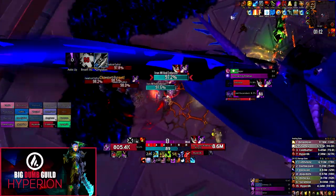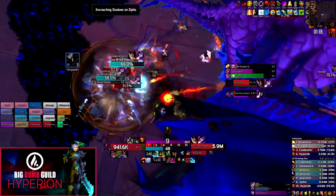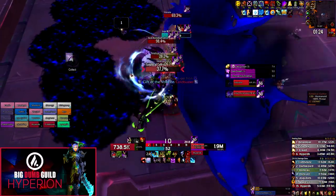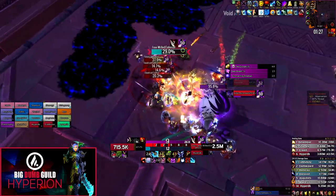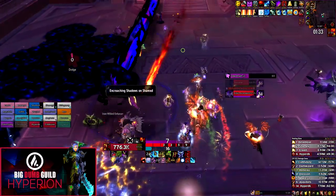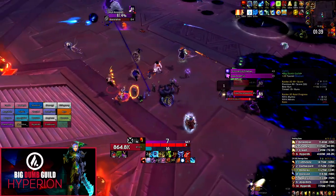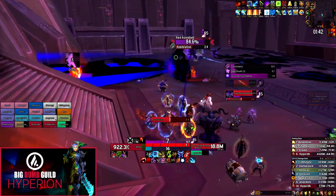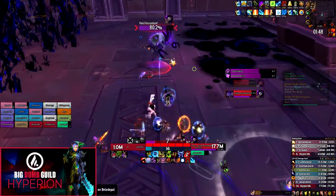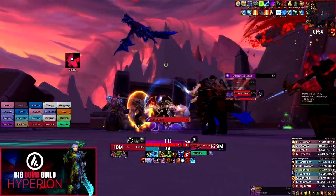Phase 1 is all about managing Encroaching Shadows — where you drop puddles and maximizing your available room for Phase 2. On pull, start towards the east side of the room and gradually move west as you fill the room with puddles. Players affected by Encroaching Shadows should drop their debuff near a wall and stack puddles next to each other. Be very careful not to step into an existing puddle, as the Shadowy Residue debuff persists throughout the entire fight.